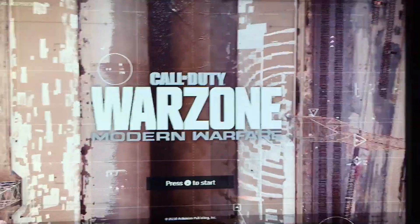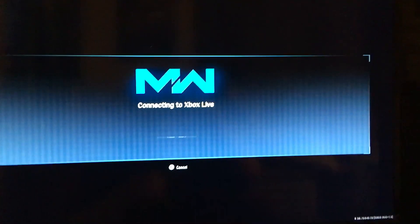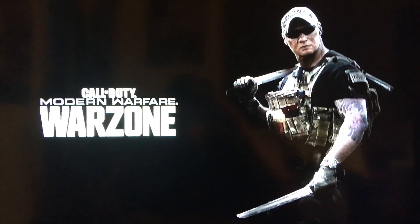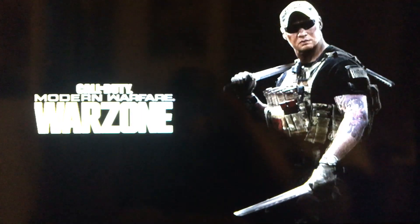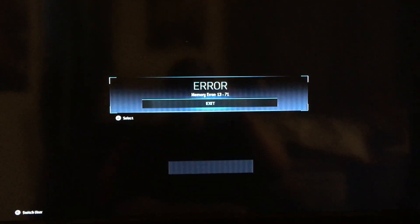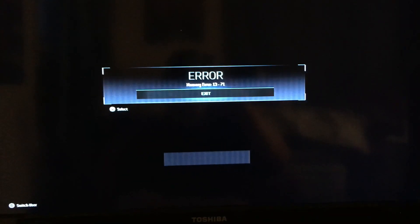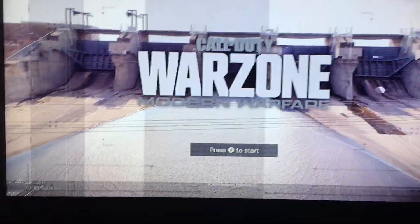To fix the memory error 1371, you need to have an extra profile. You've got to wait for it to load because you can't send it to your normal profile. It's going to do the Warzone loading screen twice, and then you get your memory error 1371. What you're going to do is hit Exit.